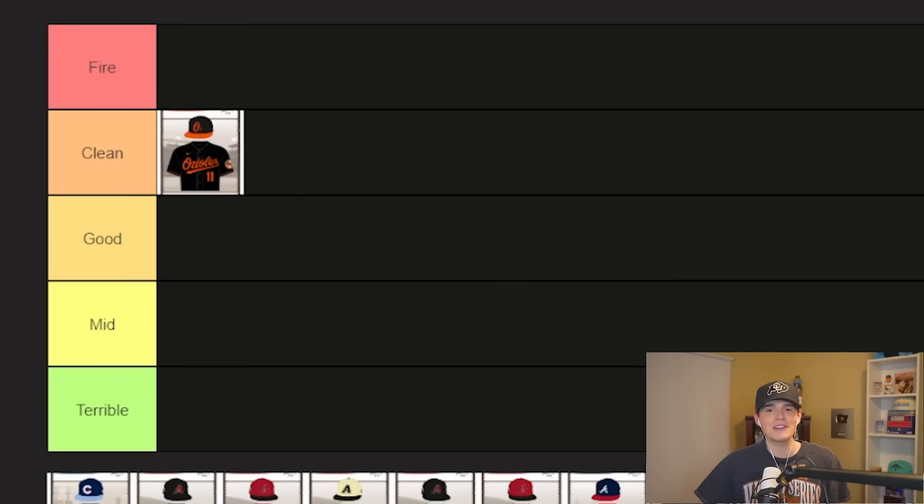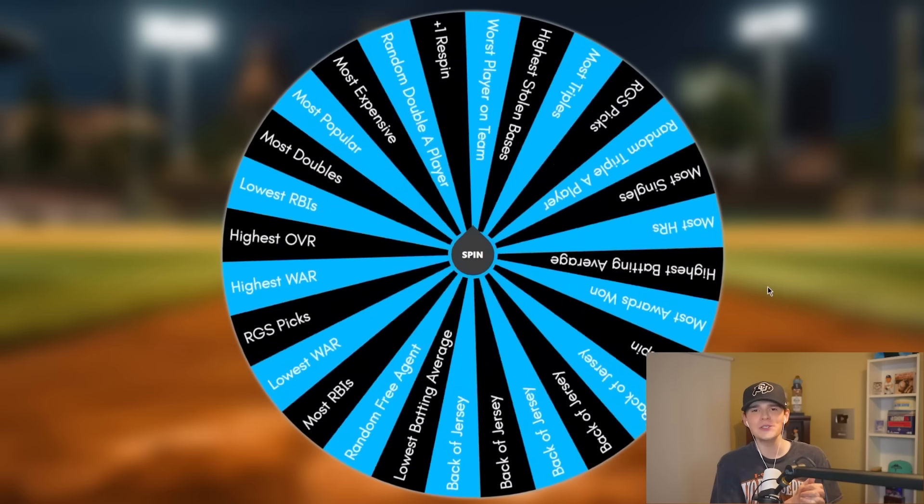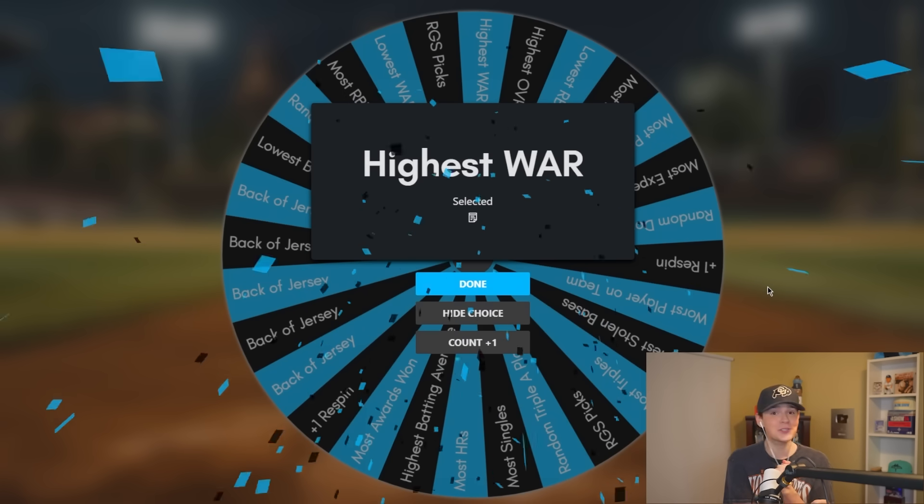Jersey number two is — oh my — that is for sure Atlanta. Back-to-back super clean jerseys. This one's got a Cuña on the back, so please wheel, let me get Ronald. Honestly, the Braves blue jerseys are one of my favorites, so I gotta go fire for that one. Wheel, whatever you do — back of jersey — highest WAR. We should still be good with that.